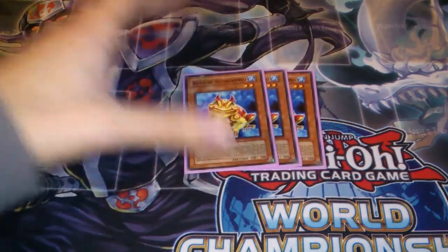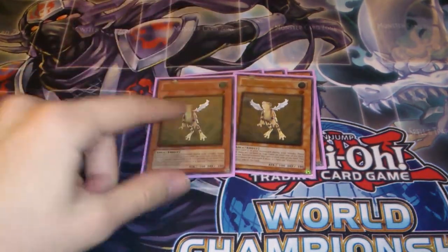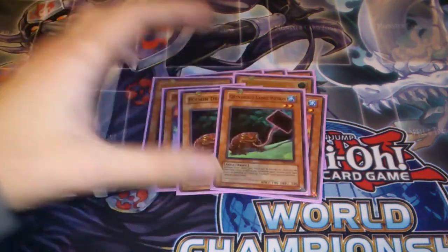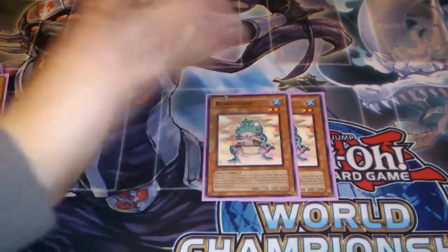For the frog engine: Triple Slop Frog, Two Treeborn — Treeborn isn't that necessary for the deck but obviously it allows you to get out your lances for nothing, so why not run it. Two Dupe and Two Poison Draw.